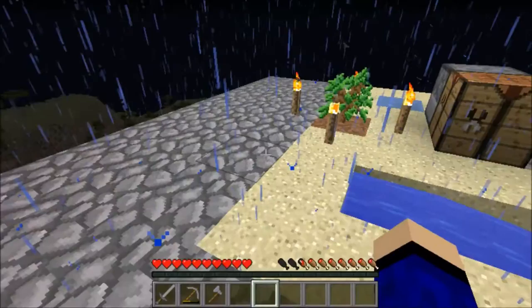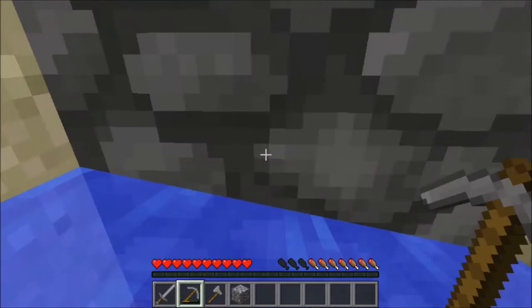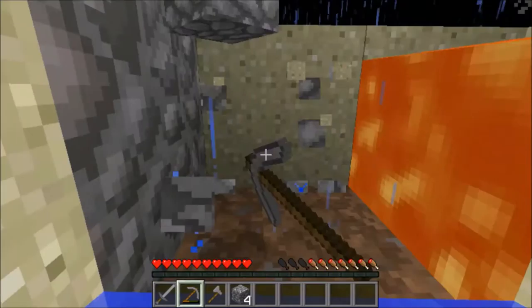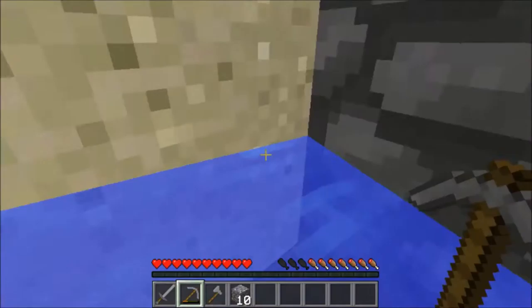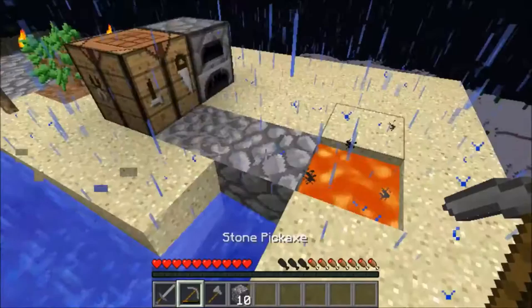I'll end this video when I complete the challenge — I don't want to end without completing it. I'm at 300 cobblestone blocks now and I'm kind of concerned about my health bar. There are no animals here so I can't get food easily. Apples are really hard to get from trees, which is why I didn't go that route.